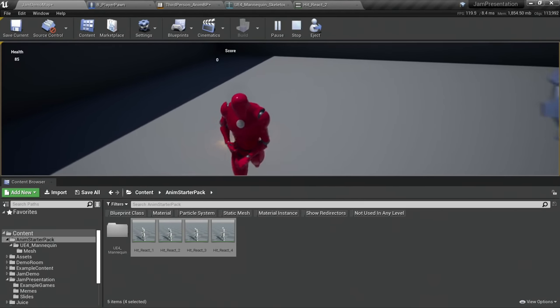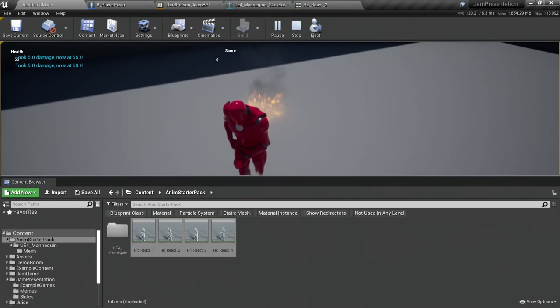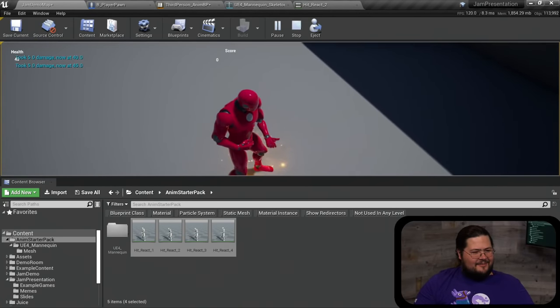Testing it out — it's working, he's taking damage now. Although the animation is happening, it still doesn't feel very juicy — he's taking damage but it doesn't feel great. He's actually gone all the way down to zero health with no sense of urgency. You can also use a microphone to record your own voice for placeholder sound effects — one shoot-em-up I made had all sounds done as voice, and one of the best Flash games I ever played had completely voiced sound effects that made me laugh every time.